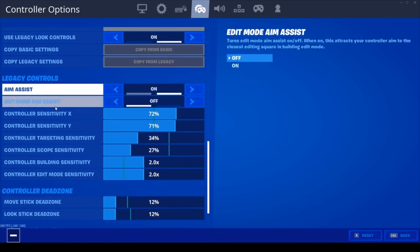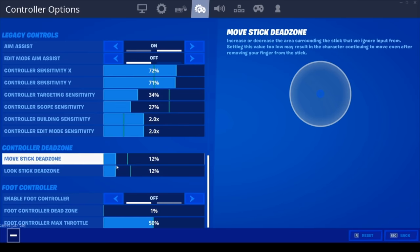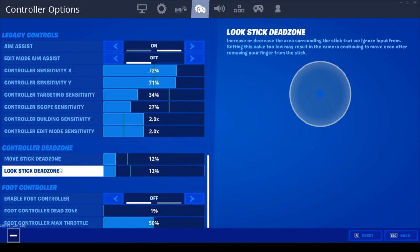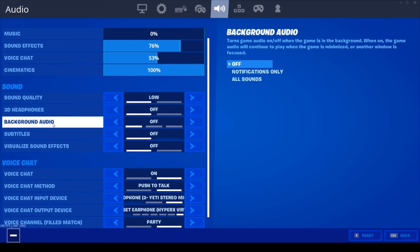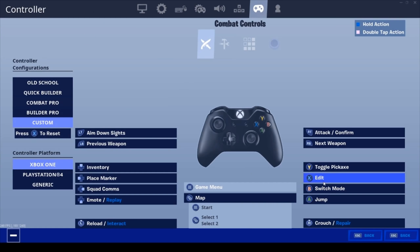I don't play linear — I'm not about that. These are my legacy settings. My dead zone — I used to play lower like 8/8, but I got controller drift because my elite controller is getting kind of old, so I put it on 12/12, which is fine. Audio settings: 3D headphones off, sound quality low.